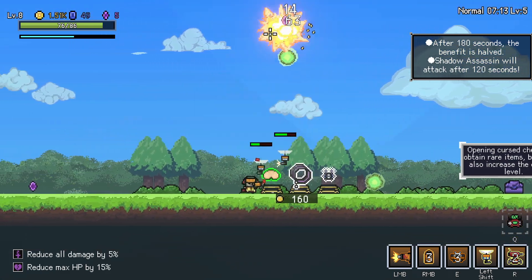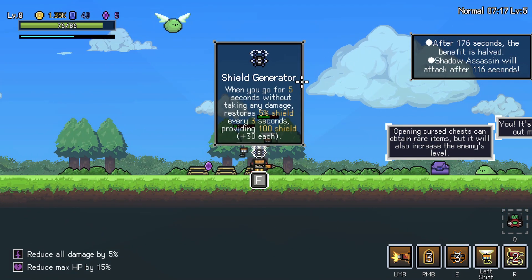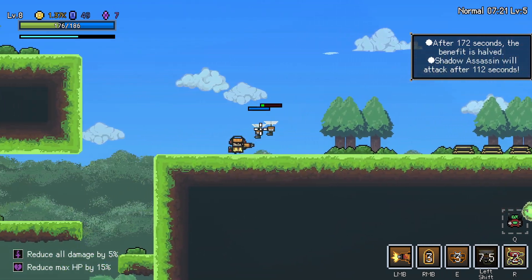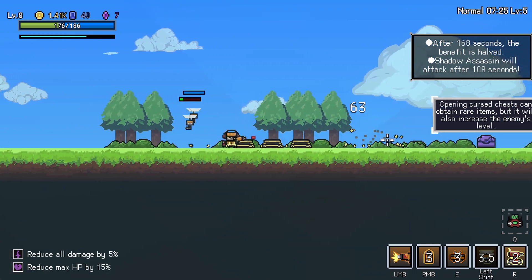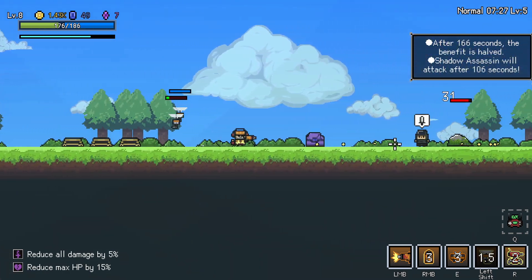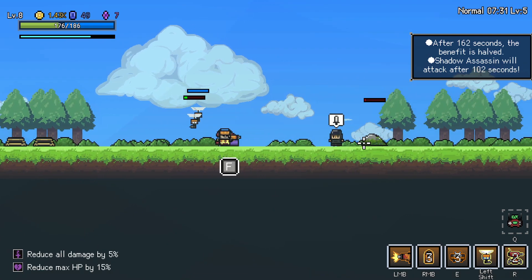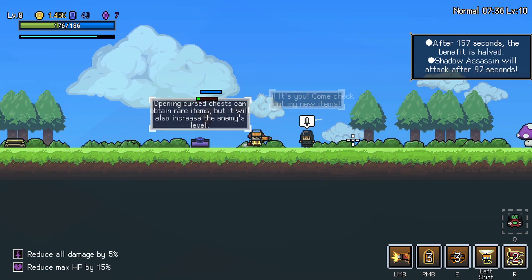That's some extra health and healing. I'm going to go for five seconds without taking any damage. So we are going to have some shield now, which is your secondary health more or less. And it applies to our summons as well. That guy didn't even come out of the ground. Curse chest increase enemy levels. The higher the curse, the higher the damage. Yes.